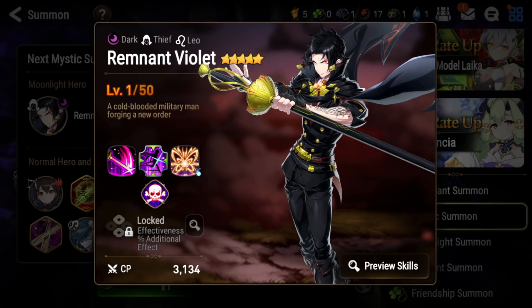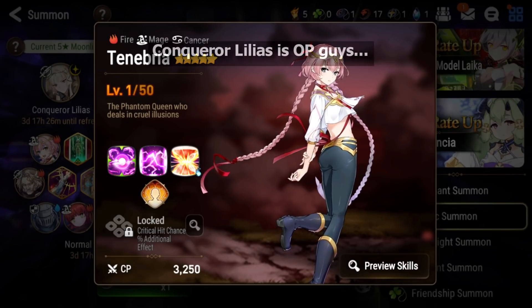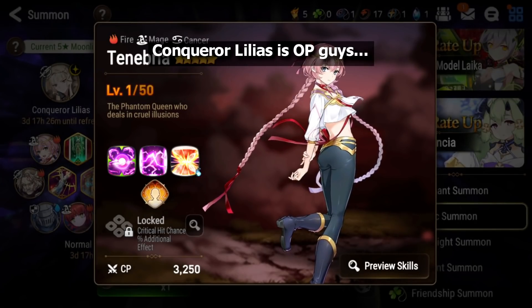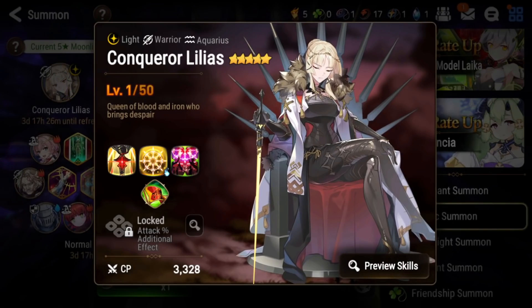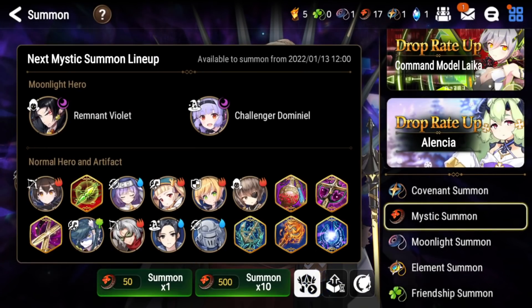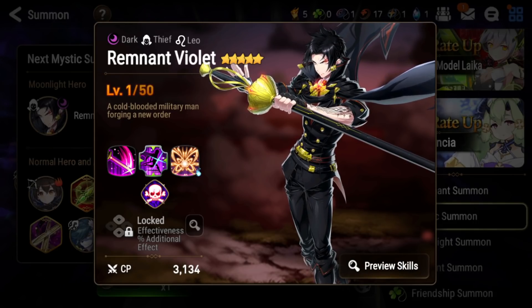Remnant Violet is not worth pulling for over Conqueror Lilias. If you're not close to pity and have mystics left over, just pull on Conqueror Lilias. The current rotation for Conqueror Lilias is the best one in her rotation — you have Tenebria, who is very good for PvE with great imprints, plus Conqueror Lilias is super broken, and Sinful Angelica is super strong for PvP and PvE, whereas Remnant Violet is just meh at best.